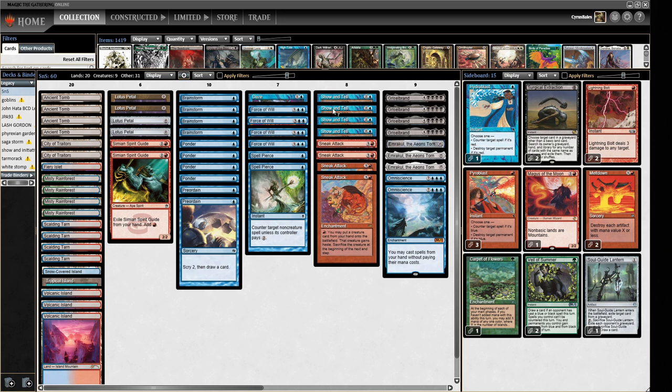The Omniscience doesn't really work with Sneak Attack, but with Show and Tell it allows us to hard cast Emrakul, which is lights out whenever you get to do that. I've broken this deck down into core sections: the mana base with a bunch of sol lands to go as fast as possible, six pieces of fast mana — four Lotus Petals and a couple of Simian Spirit Guides. Spirit Guide lets you accelerate Sneak Attacks and gives you a red pip, which is really useful when drawing cards with Griselbrand. We've got cantrips — Brainstorms, Ponders, and Preordains — plus protection: one Daze, four Forces, and a couple of Spell Pierces.